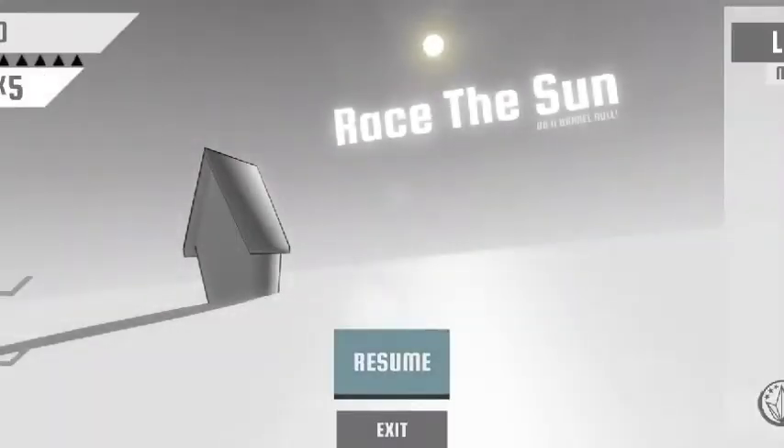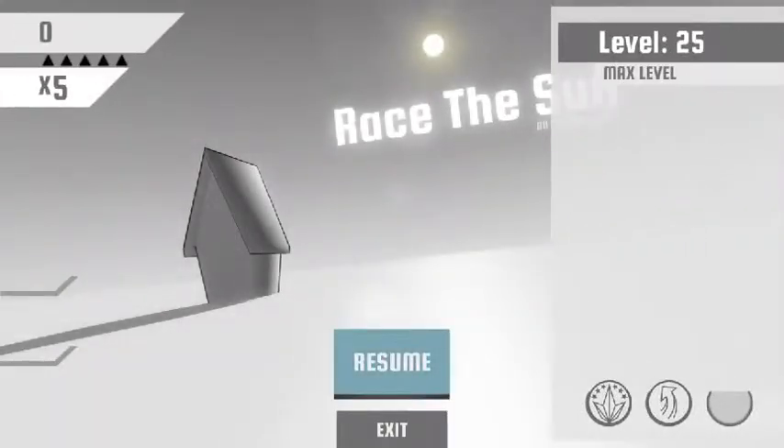Before we start, on the right-hand side when it says level 25, you have several objectives to reach different levels. These objectives can be anything from accumulating a certain set of points during one round, or using three jumps over the course of however many games. It's all pretty basic.